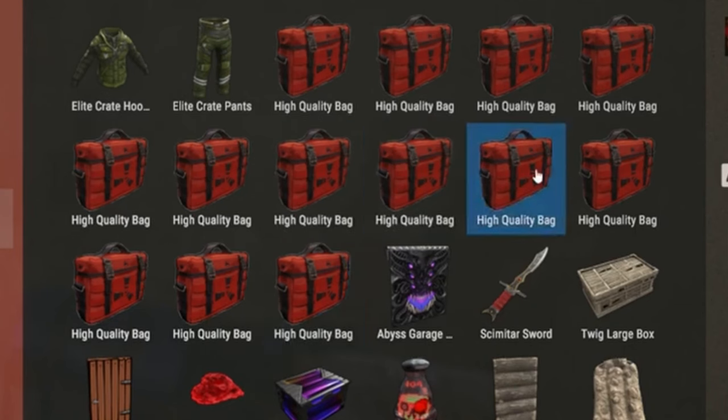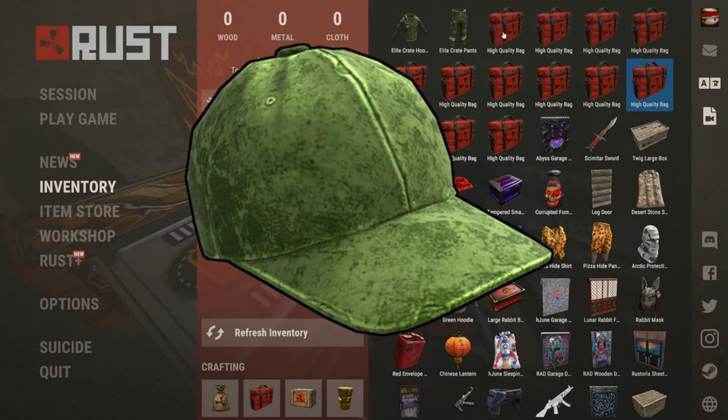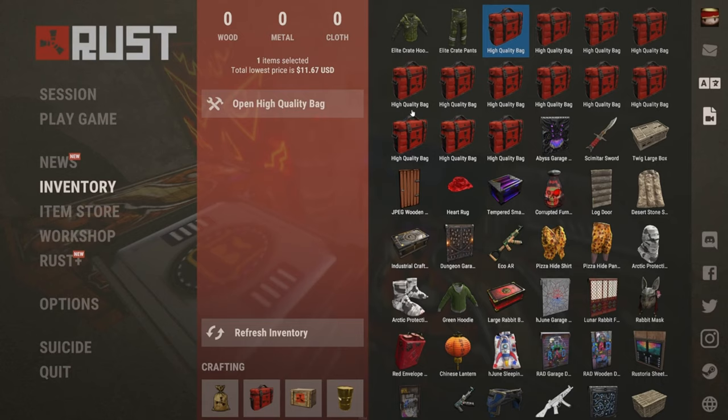I have been saving up these bags. These are little loot bags, and when you open them up you get one random skin from in the game. This could range anywhere from a skin that is worth 8 pence — or 9 cents — all the way up to 900 pounds. Anything below around 10 pounds is considered a net loss. Here we go.